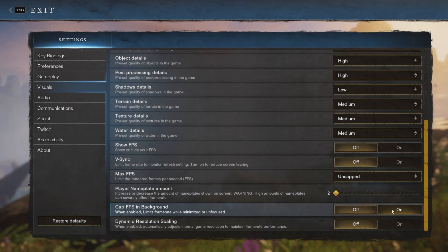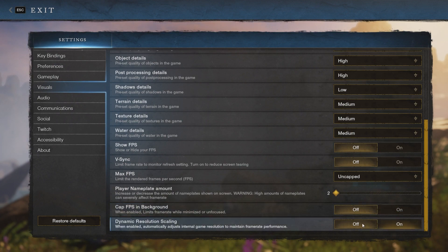Then you have the last two options: one for capping fps in the background, which you can turn on if you're likely to tab out of the game a lot, to free up resources for your other programs in the meantime. The other option is for dynamic resolution scaling, which will change resolutions for you to try to improve framerate — I will just keep this off.